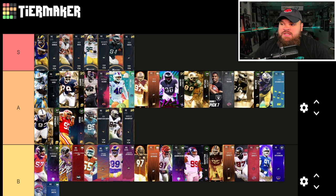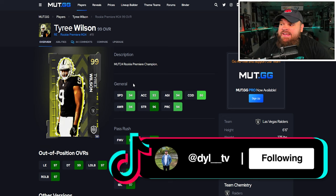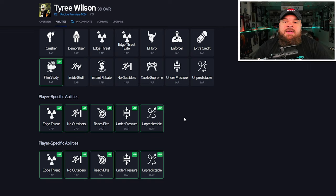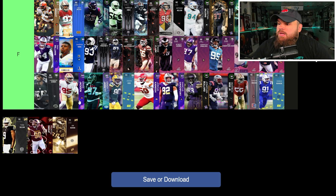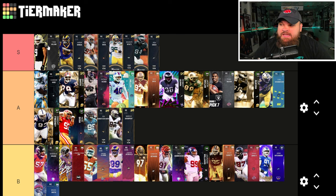Next is Rookie Premiere Tyree Wilson — 6'6", 275 lbs, 96 speed, 95 acceleration, with great finesse and power moves, block shed, and impact blocking. For traits he has bull rush and swim move on yes. Where this card stands out is abilities: he gets double zero AP buckets. I like running unpredictable and no outsiders on him, or you could go unpredictable and edge threat. The double zero AP abilities are why he ranks above Cameron Wake even though his stats are worse. He is my right end number one right now.